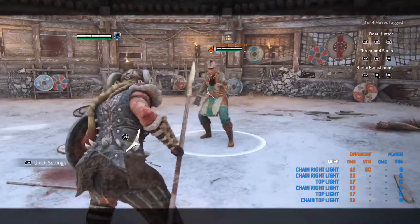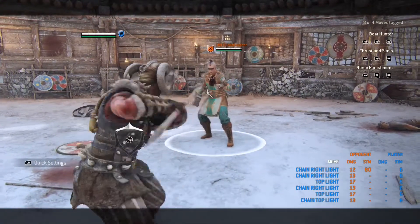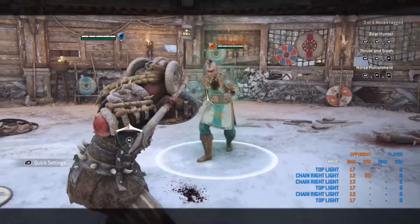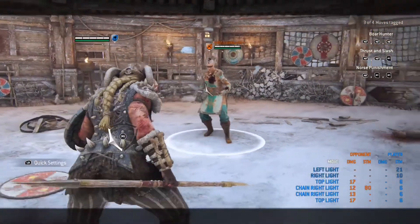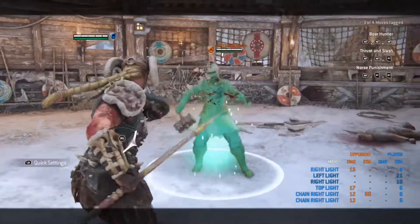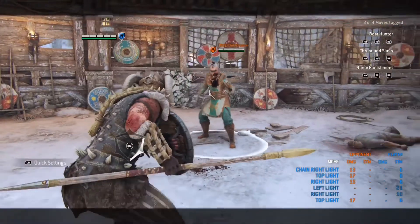I usually start out all my combos with a light attack, and Valk's light attacks are some of the fastest in the game, so these light attacks are perfect for chain openers. I like opening my chains with the dodge forward light attack, and you also have your dodge to the sides light attack, which I use to counter usually, and those also open up more chains.